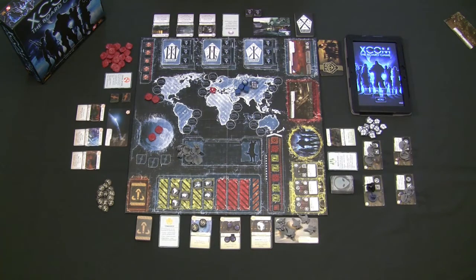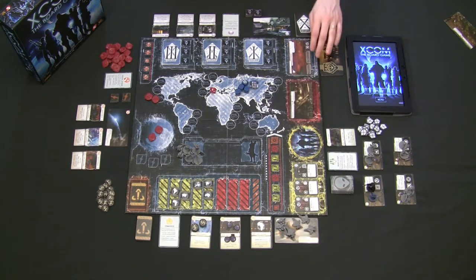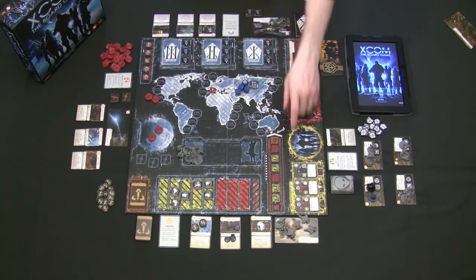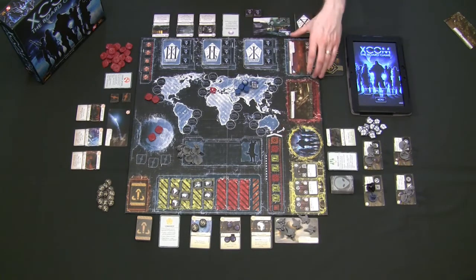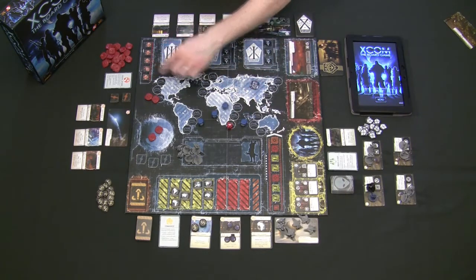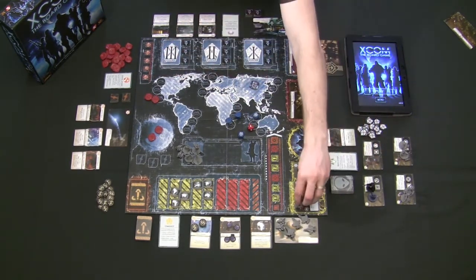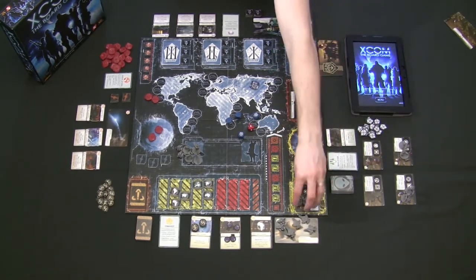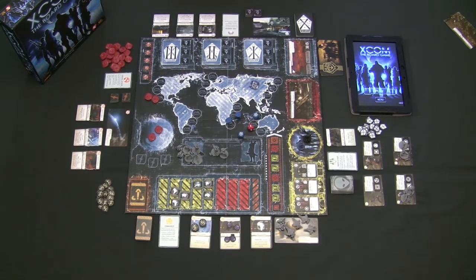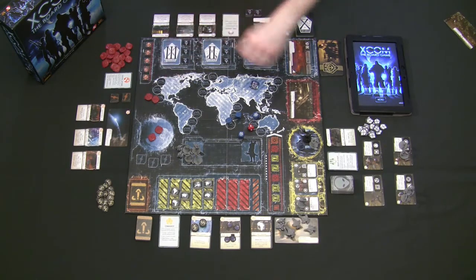Base defense works the same way for the squad leader, except you can assign as many units as you want — unlike missions with a max of four. You can try to defeat aliens in any order. The threat die does not reset between aliens in base defense, so it keeps climbing as you continue rolling. You can put one soldier in at a time if afraid of bad dice, but be careful — the threat track doesn't reset, and you need to be smart about when to keep pushing.